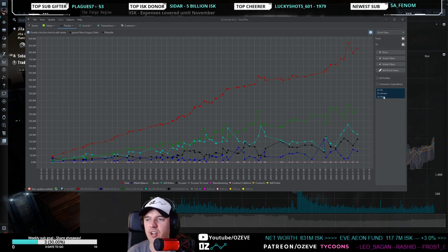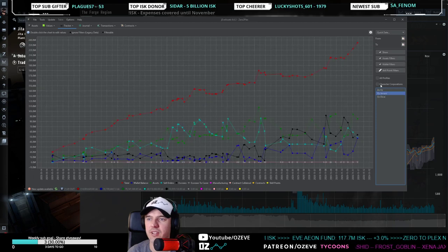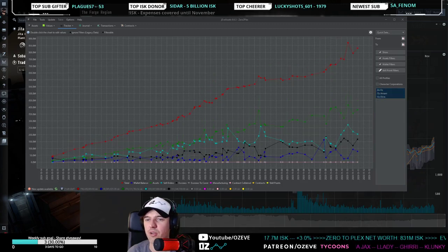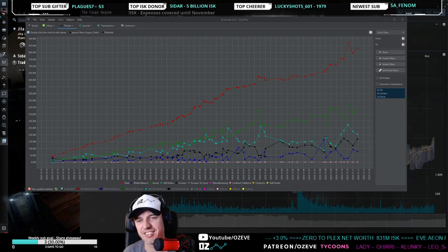Comparing across the different trade hubs: about 290 million is in Jita, 230 million in Amarr, and 300 million in Dodixie. I have now officially made more money in this challenge in Dodixie than in Jita — that's nice.